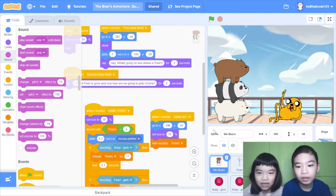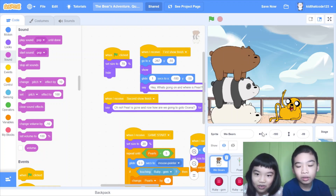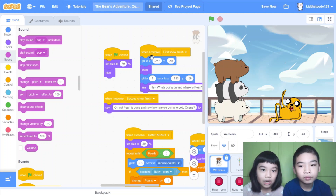Let's first see the Bears sprite. It's called the bears. When green flag clicked, set size to 70, or they will be very big. Then hide so you won't see it. When I receive 'first show finish', go to x negative 267, y negative 55, so it will be right here. Show. Glide one second to x negative 180, y negative 59, so it's like walking.